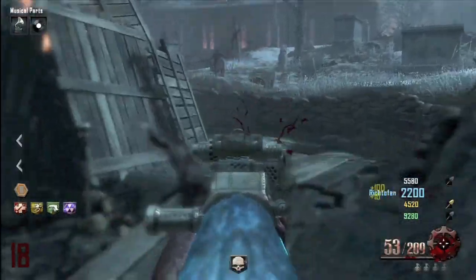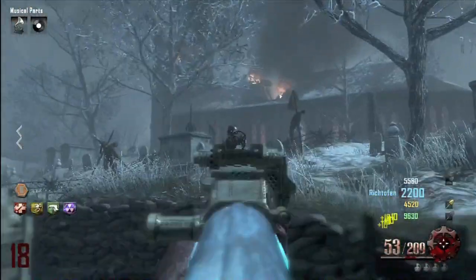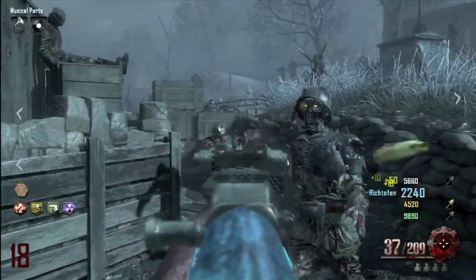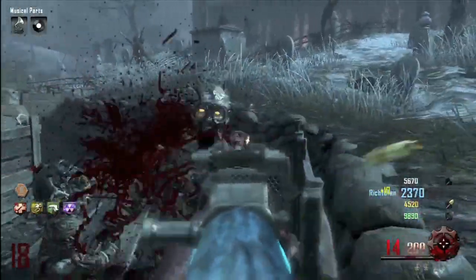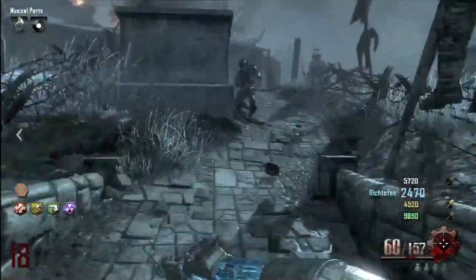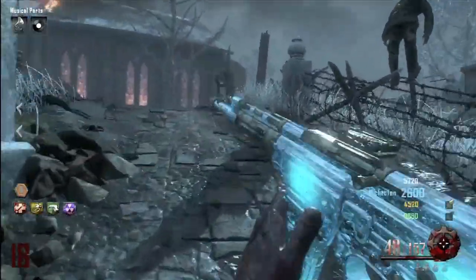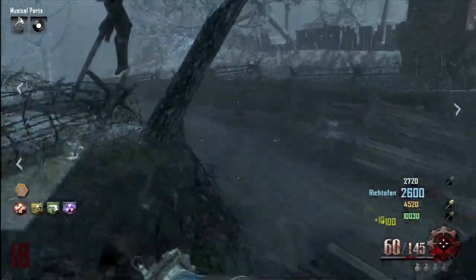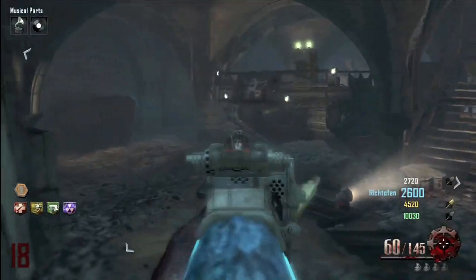What's going on you guys, it's Purple Grizzly and I've got some more Origins content for you. In this video I'm showing off the upgraded STG — this gun is a beast, it's awesome. It's probably one of the best, if not the best, assault rifle to upgrade on Origins. It has an awesome rate of fire and the damage on it is really good.